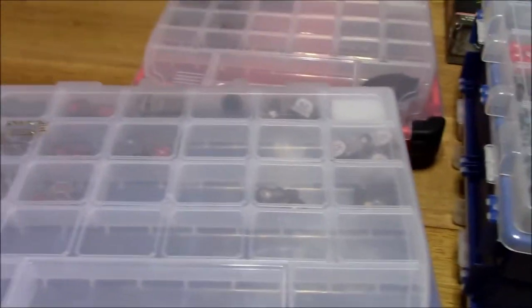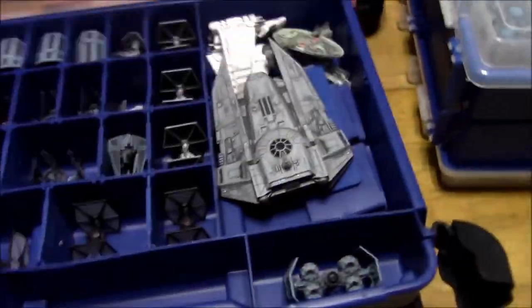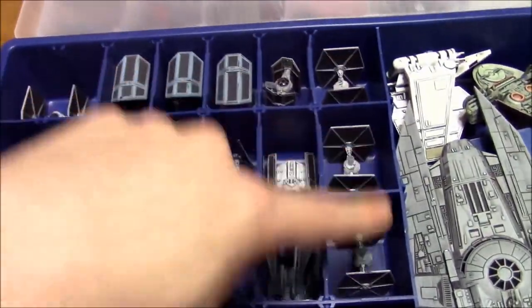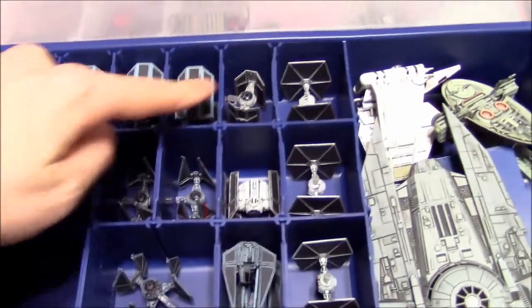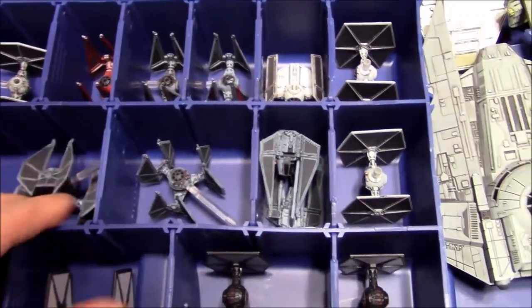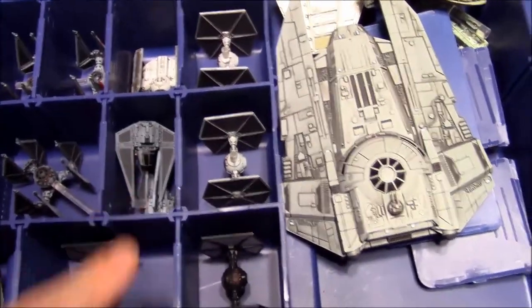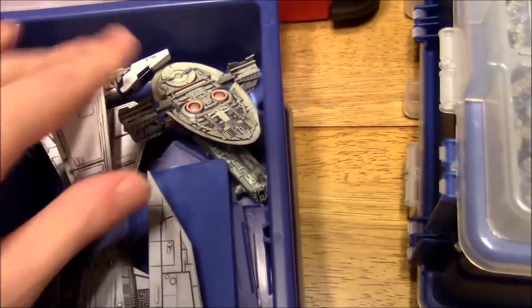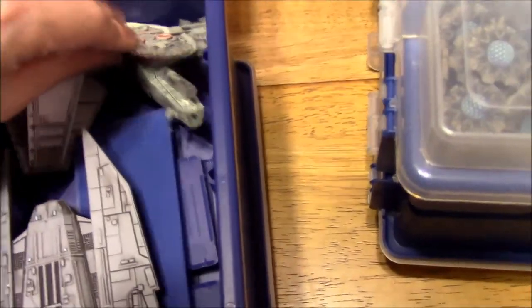If we flip this over to the other side — we're almost done, probably faster with two hands. I've got a few extra tokens, nothing to write home about, just extra storage. These are all my Imperial models: five TIE Fighters, three TIE Bombers, two TIE Advanced, three TIE Interceptors, two TIE Defenders, two TIE Phantoms, four First Order TIE Fighters, the TIE Punisher, Decimator, Lambda-class Shuttle, and Slave I.